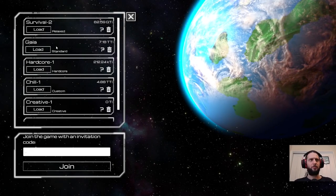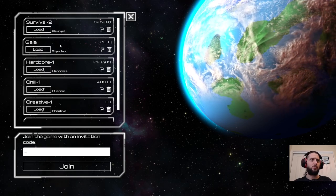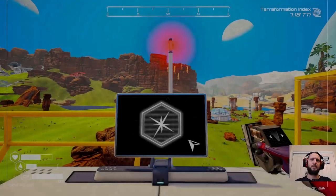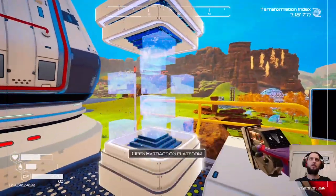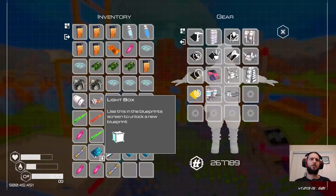Welcome back to Planet Crafter. There's been a new update and we're going to check out the new rover vehicle and a couple of new zones. Thankfully I can load back into my previous save from where I left off - just before you launch the rocket it gives you a save point, which allows you to try out all the endings. We have a lot of rubbish in our inventory I should probably get rid of.